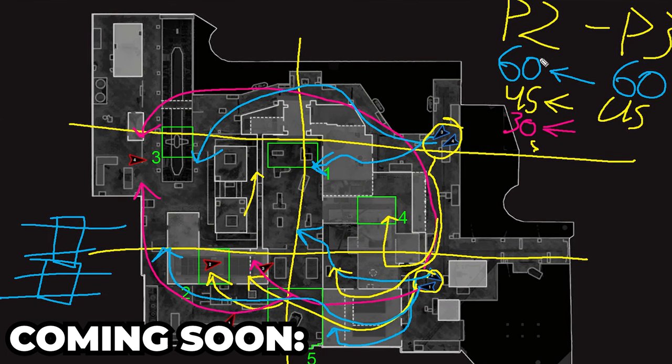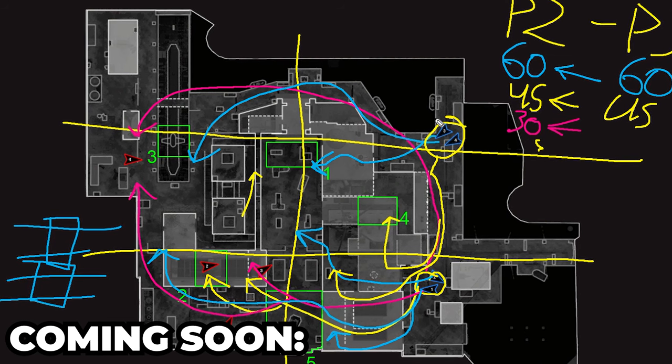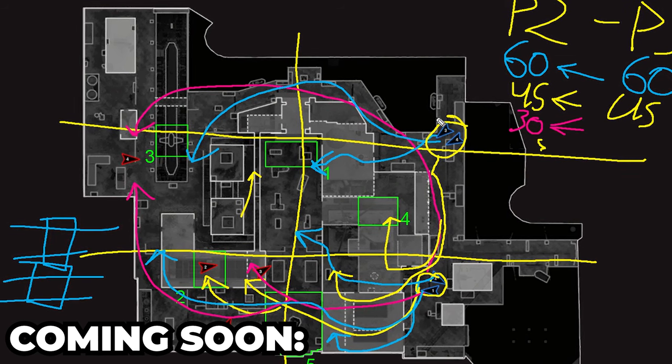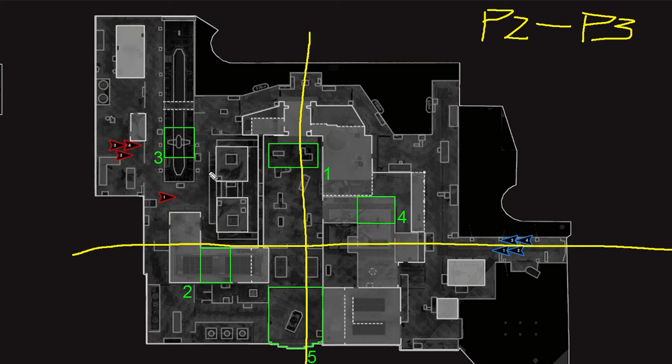Every single time you're spawning up and you're looking at the timer — 60 seconds, 45 seconds, 30 seconds — it's always telling you where you can go, what you can do. Hardpoint, just like Search and Destroy, there's a 50-yard line and then there's the three lanes: bottom lane, middle lane, and top lane.